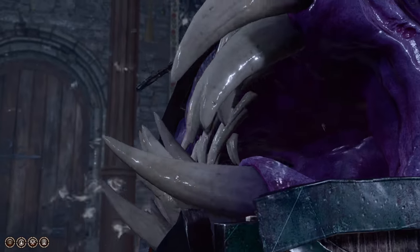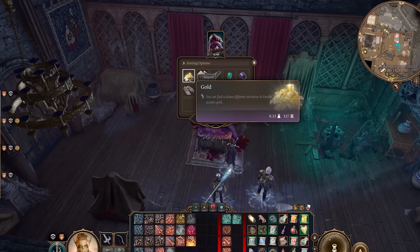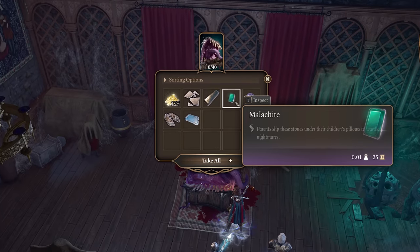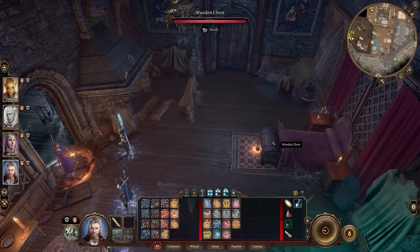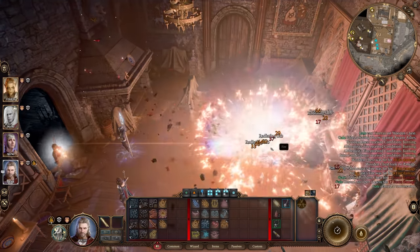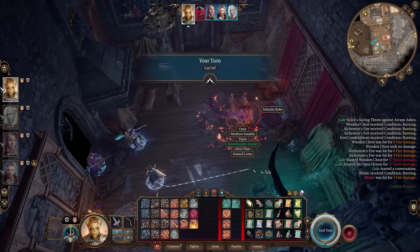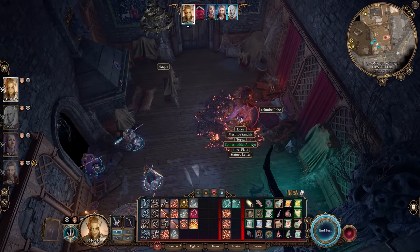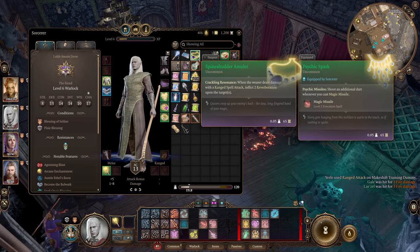First up, Ketherick's Mimic now has more loot. After slaying the Mimic in patch 4, the loot doesn't appear to be much different, but notably there is a secret item you can extract from this chest. In order to get it, you actually need to destroy the chest before it becomes a Mimic by killing it in one attack. This can be done with a fireball with a smoke powder bomb set beside it. And the secret item you get in return is none other than the Spine Shudder Amulet.